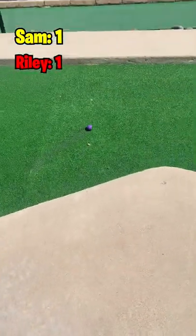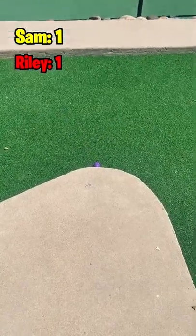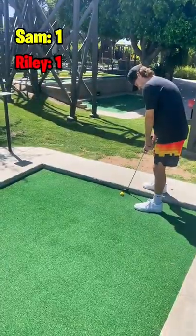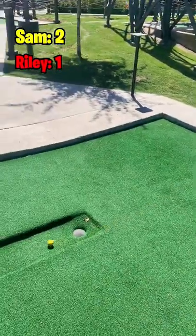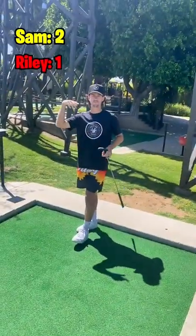One hop off the concrete and somehow he finds the exact apex where the ball won't fall left or right. Pretty unlucky there, but he should be able to make that one. And Sam is going to make a really nice two from up against the wall there. That's a good shot.